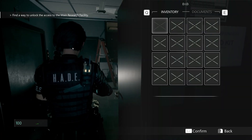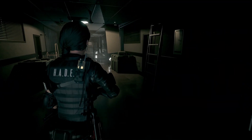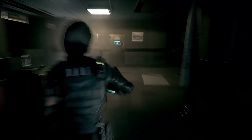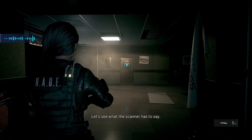What's our mission? Find a way to unlock access to the main research facility. We turned on the power. Oh well there you go. That's good level design. See the light that's now blue? This door wasn't there before. Let's see what the scanner has to say.